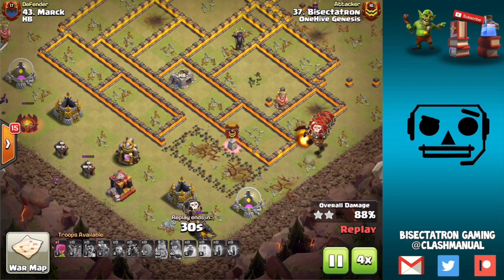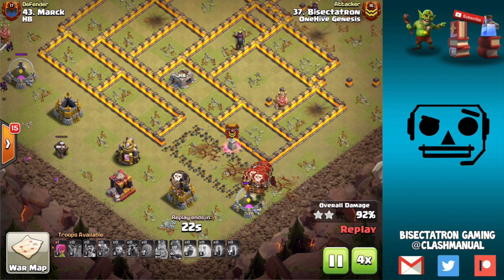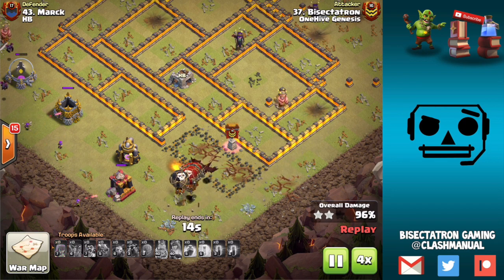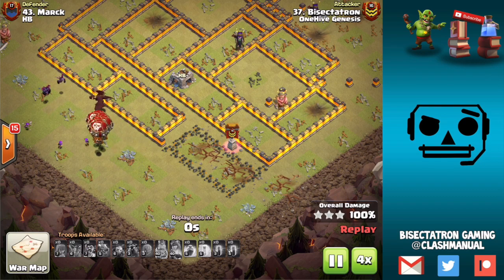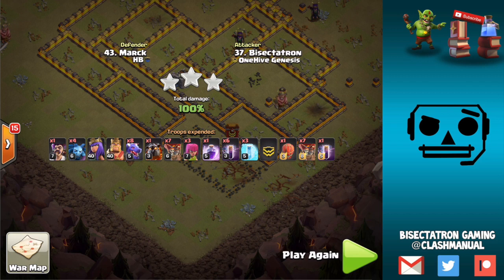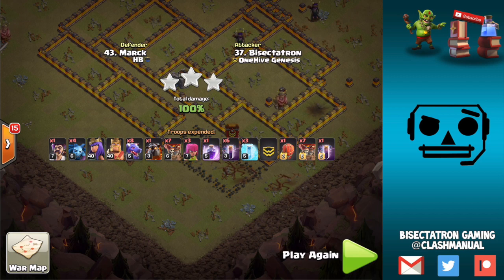Apologies for not zooming in more — trying to keep a big picture here as we talk about the basics of this strategy. So Town Hall 10, fairly straightforward. To summarize: heroes for the funnel, preferably not luring the CC. If you need to, use both heroes on one side and use a baby dragon, or maybe some balloons, or some kind of air troop to funnel the other side. Sometimes you don't even need much of a funnel.